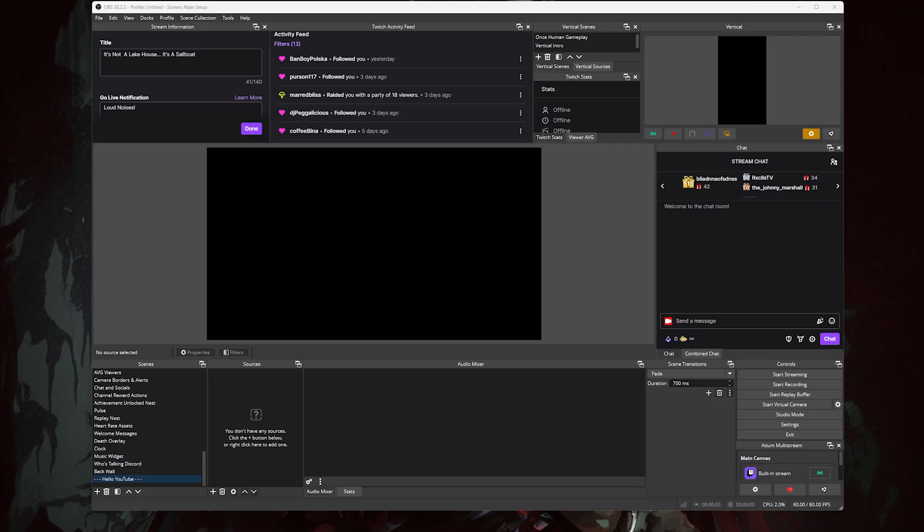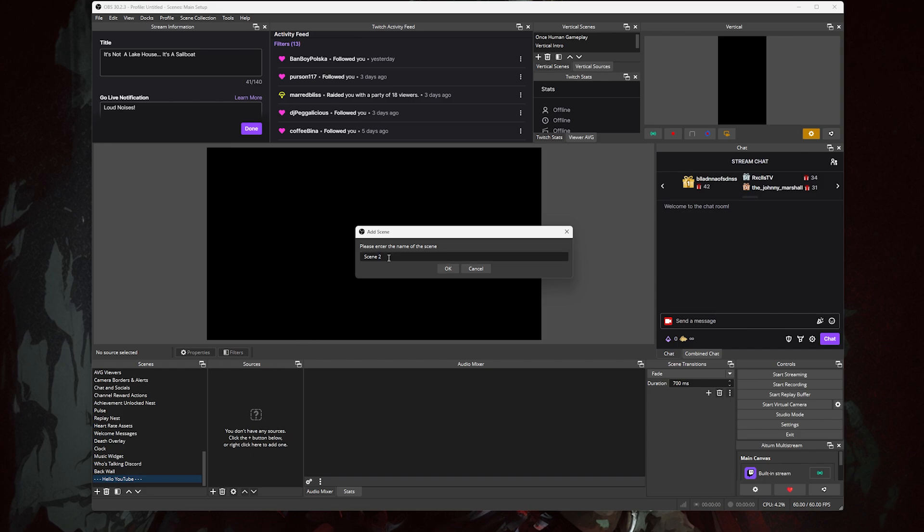Now, with our prerequisites downloaded and installed, we can open up OBS. Create a new scene and name it Camera Nest, Nested Camera, or whatever. If you followed my censorship effect video or already have your camera in its own nest, just use that.